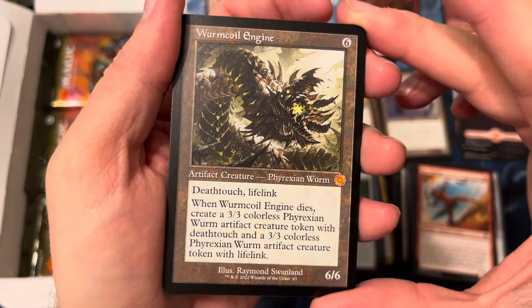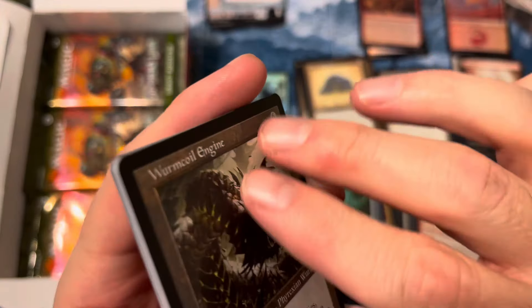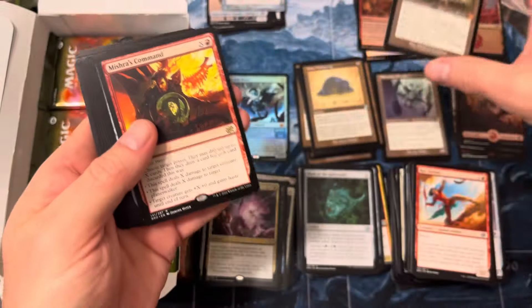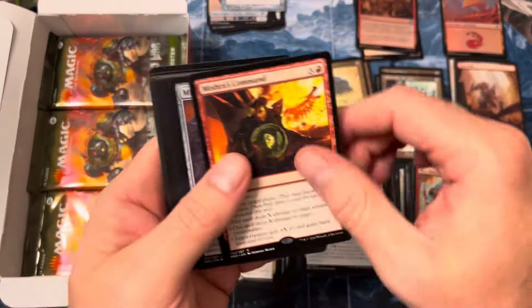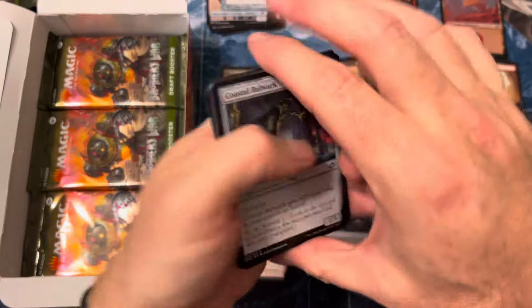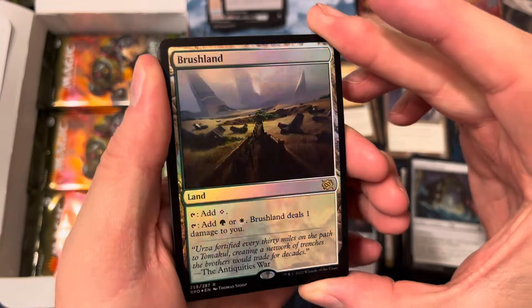Hey, there we go — Wurm Coil Engine! Always nice to pull one of those, especially the retro frame. Wurm Coil — love to see it, and it's in great condition too. A lot of the Brothers' War was really jacked up in these draft boxes, which I got later — might be a later print run, looking really clean. That's a beautiful Wurm Coil. So nice to see that — it's our mythic number two on the box. Mishra's Command — more commands. I don't think any of those commands really went on to do much honestly.